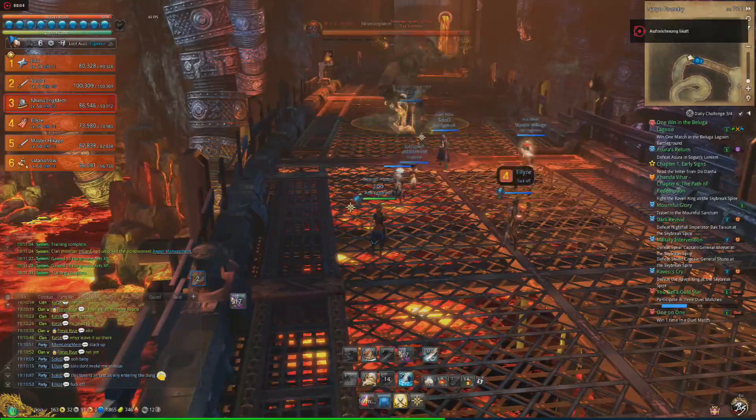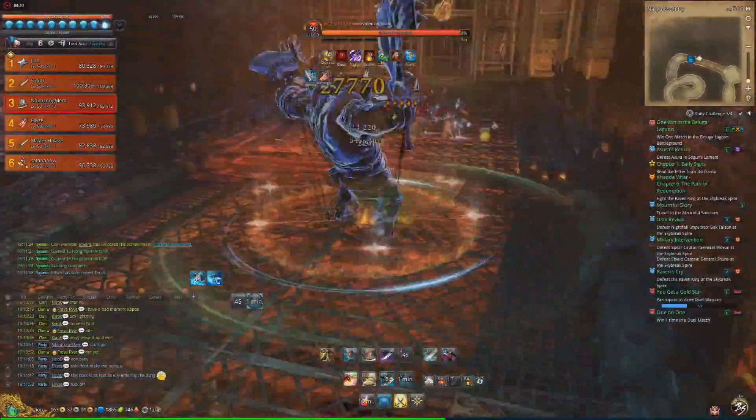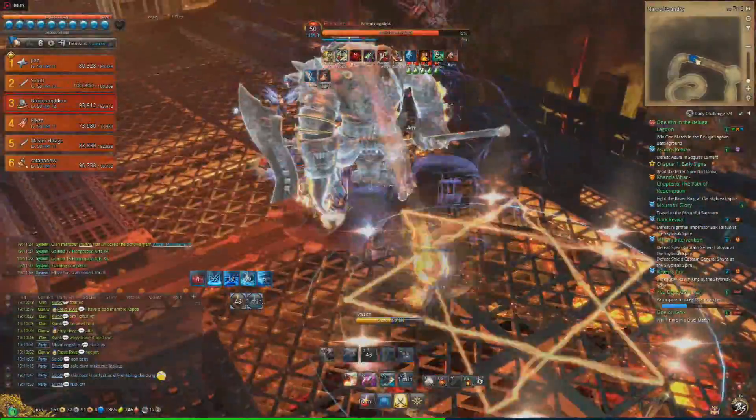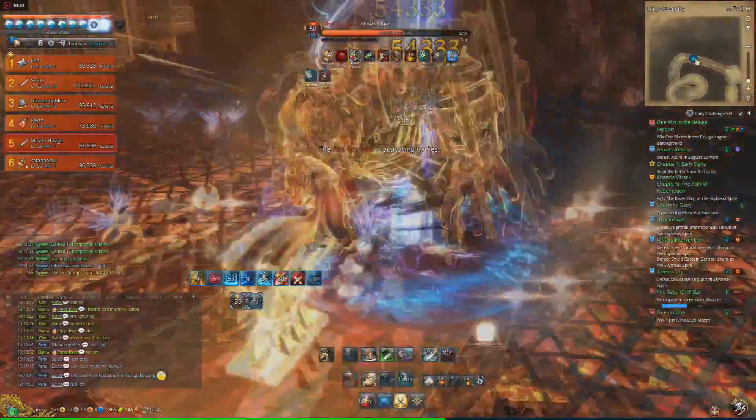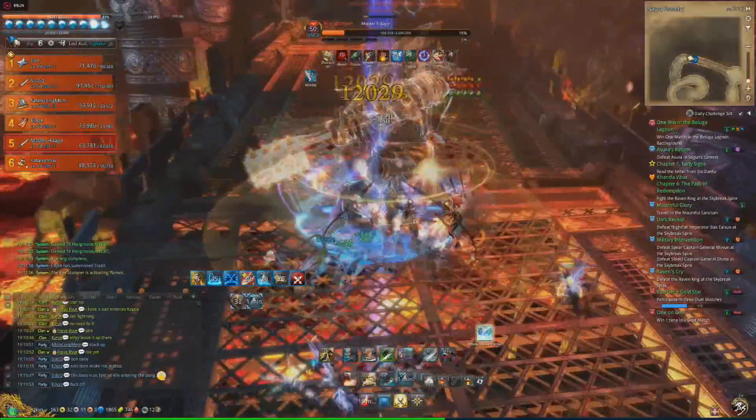This miniboss is basically just a DPS check. Depending on your party, you don't even have to fight him at the entrance — you can just burst him down. It's not necessary to CC him either, but it obviously helps a little bit.